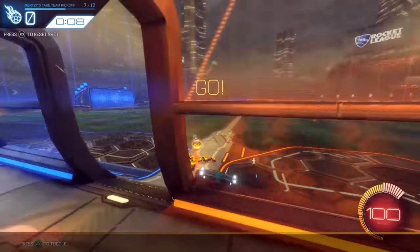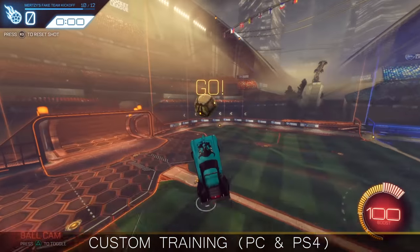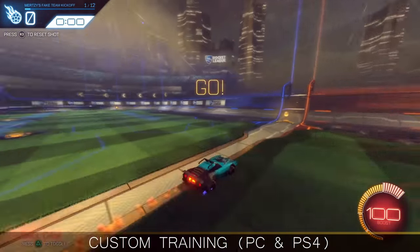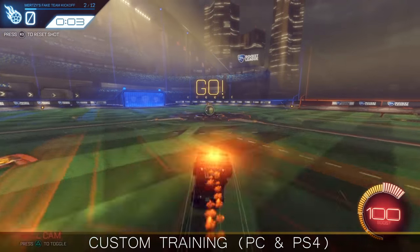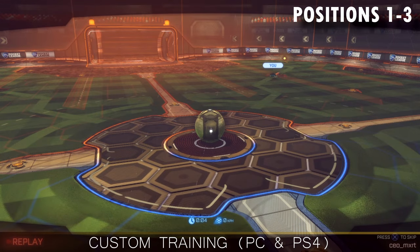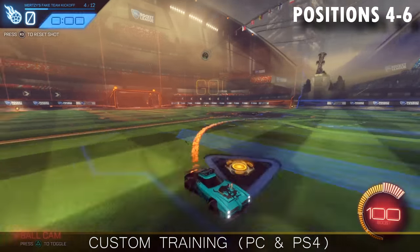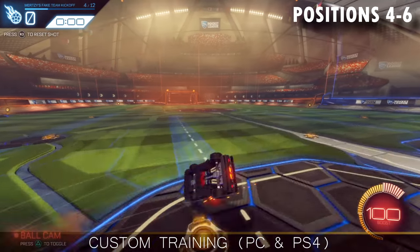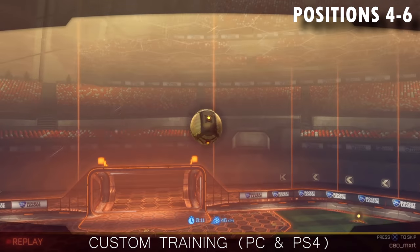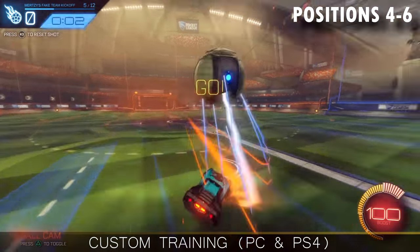Now let's go over the custom training I mentioned at the beginning. This puts you in all perspectives and steps and simulates the fake kickoff plays so you and your teammate can practice and master this. You don't have to 100% this training — just skip the first six positions after you've done them and only try to score the last six. Positions one to three are about the kickoff: get as close to the ball as you can before moving away at the last possible moment. Positions four to six are about the pass to the challenger on the opposite wall — hit the ball up high and fast while keeping it on the middle lane, not directly to the wall. Think of it like a hail mary in football: play the ball into the receiver's path so he can catch it while running.